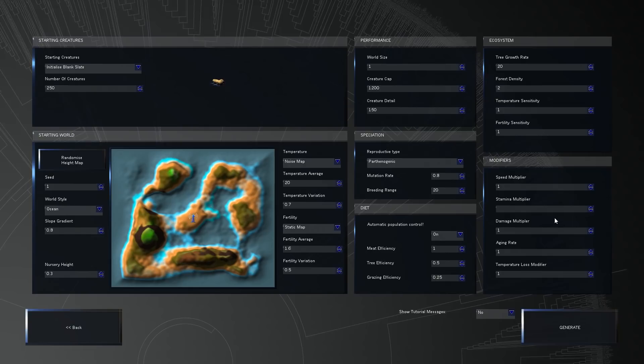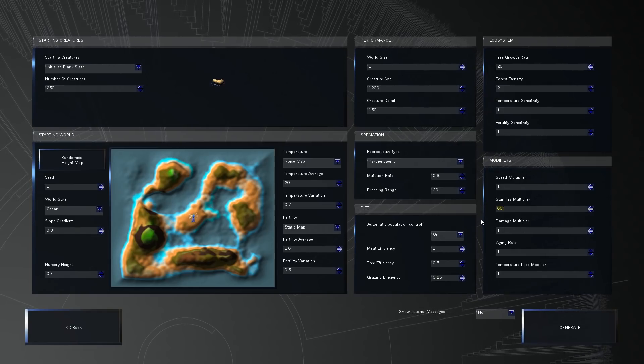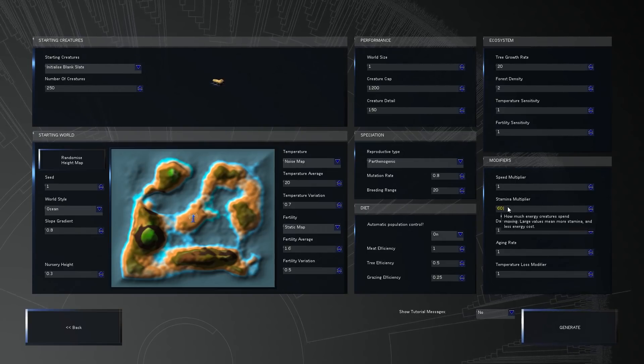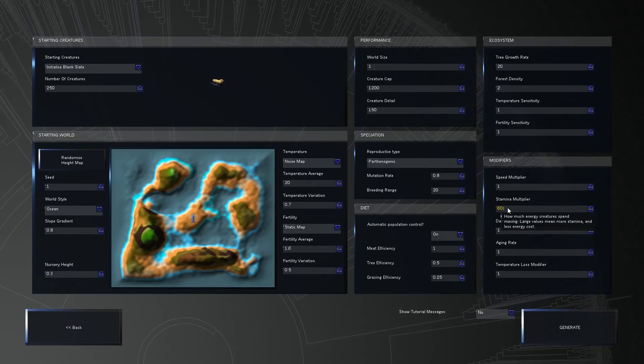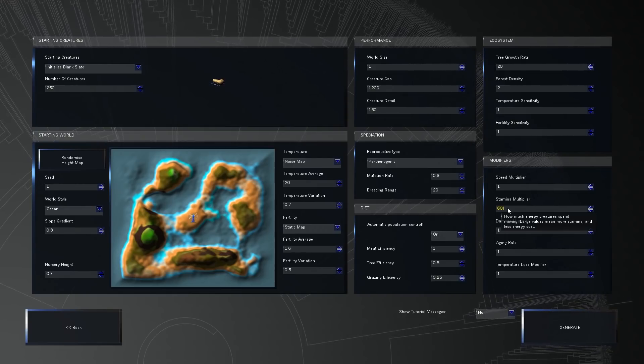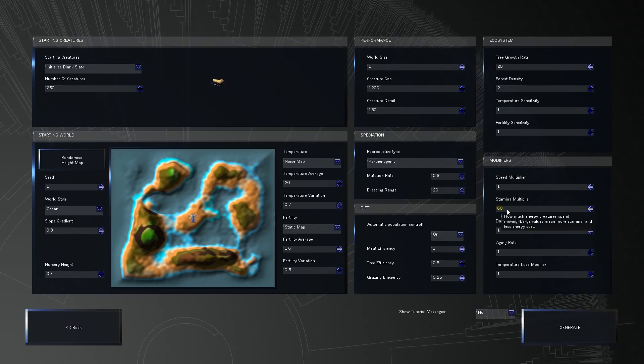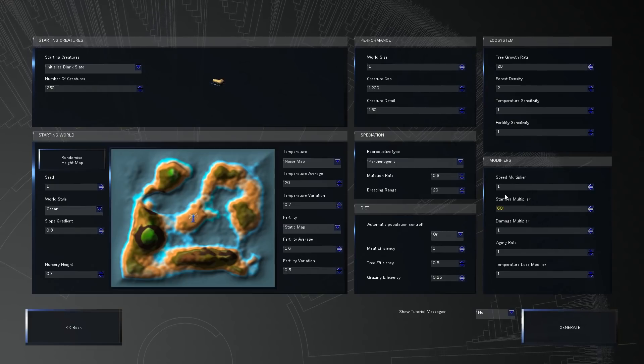Let's just use the numbers here. I'm going to go to something stupid like 60. Large values means more stamina and less energy cost - that's kind of worded not very well, but from what I'm understanding, large values mean you have more stamina, not that it uses more stamina. So I think the higher the number, the better it is.